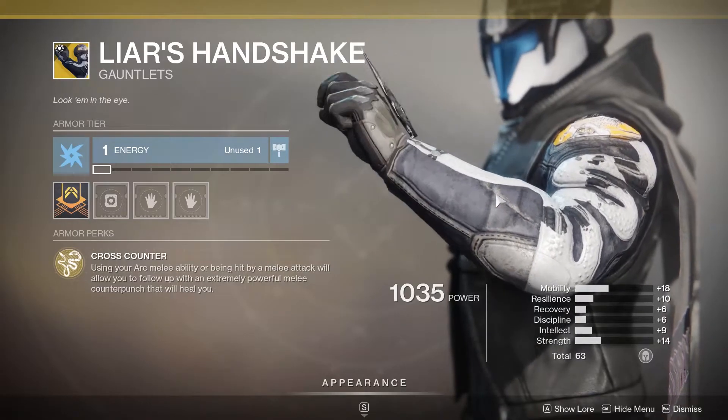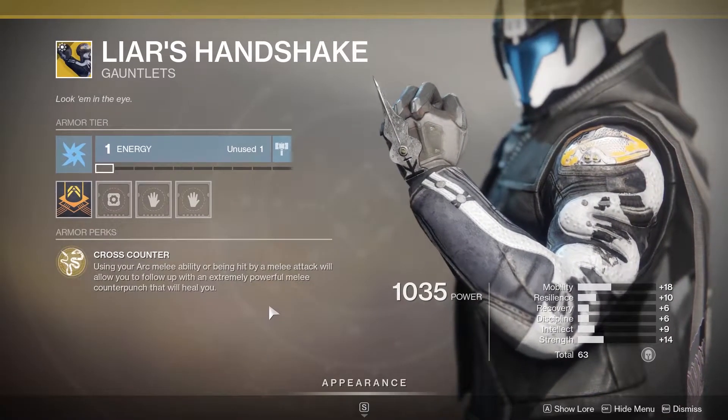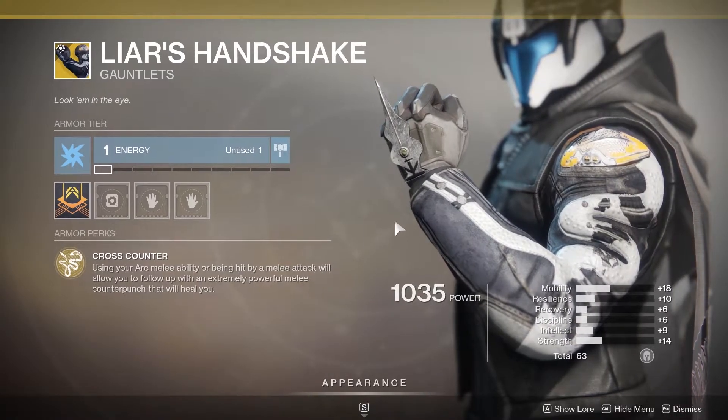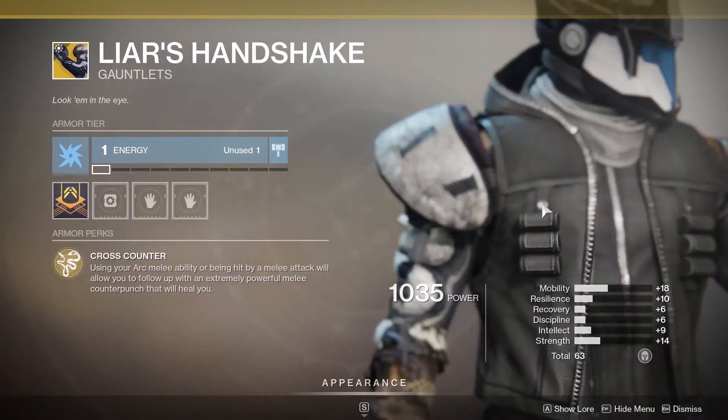Hunters, you have the Liar's Handshake. Using an arc melee ability or being hit by a melee attack will allow you to follow up with an extremely powerful melee counterpunch that will heal you. These are pretty strong but I haven't really used them very much.